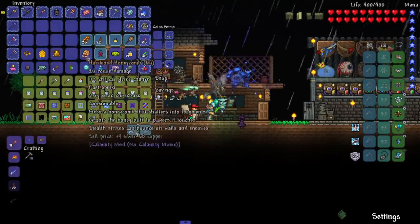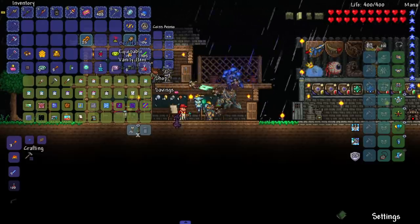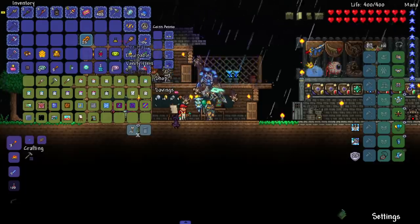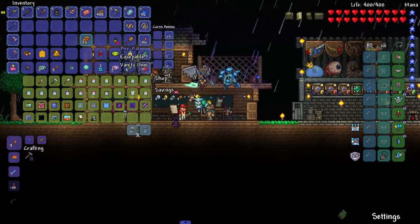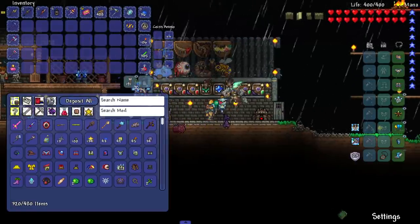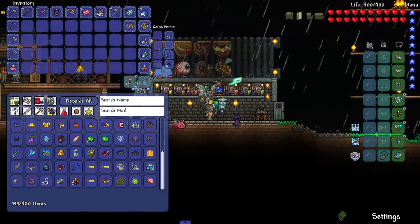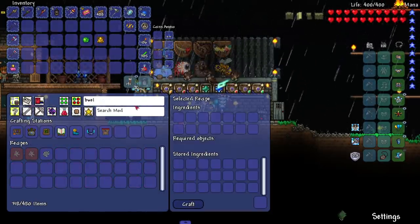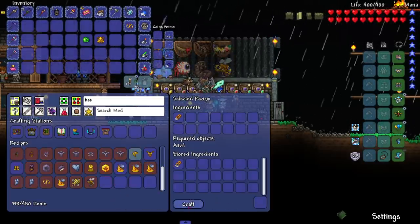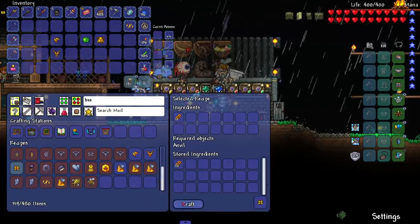Opening the bag - we got a bee mount, that's cool. We got the honeycomb which is actually not bad either. And everything else I can pretty much sell. We got a bee hat again. In 1.4 a lot of things that don't have a value get one added - I don't know why there are things without a value in 1.3. We got bee wax, so we should be able to make the bee armor now. I wonder how much better it is - I just got aerial light, is it really that much better?